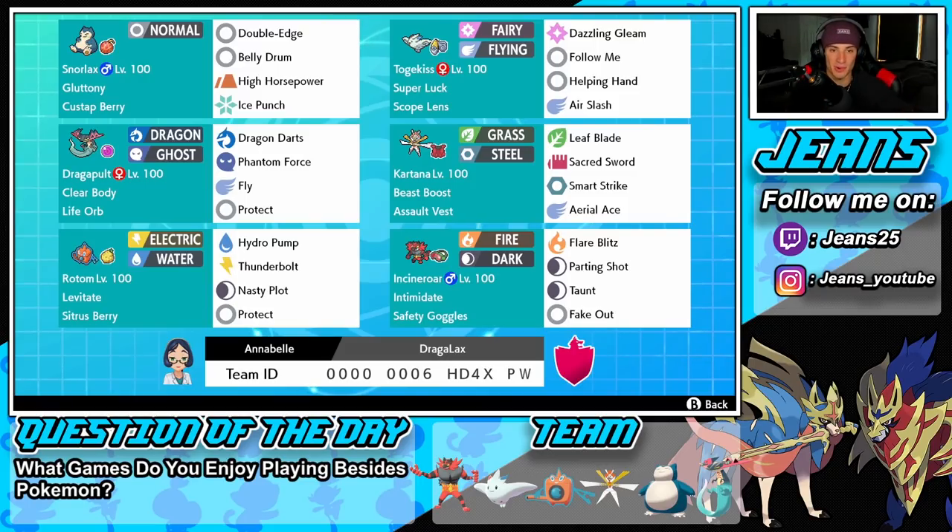Getting started with this team — we have Snorlax in the top left corner. Love this Pokemon, haven't used him in a while. He has Gluttony as his ability, the Kus-aat Berry as his item, and the moveset of Double Edge, High Horsepower, Ice Punch for coverage, and Belly Drum to set up max attack. Togekiss is right next to him as support — Super Luck with Scope Lens so we can get some crits. Dazzling Gleam and Air Slash for spread, then Follow Me and Helping Hand to help get Snorlax set up.